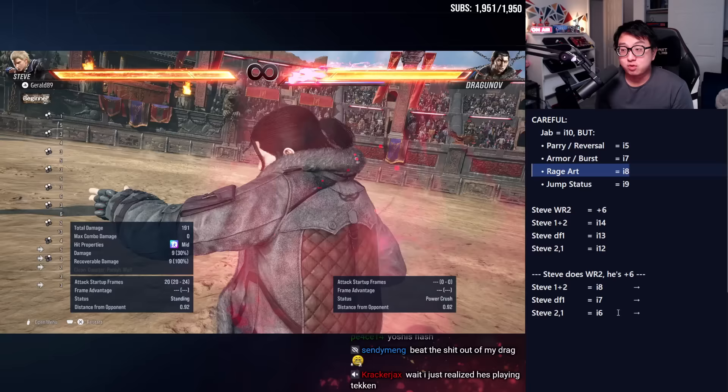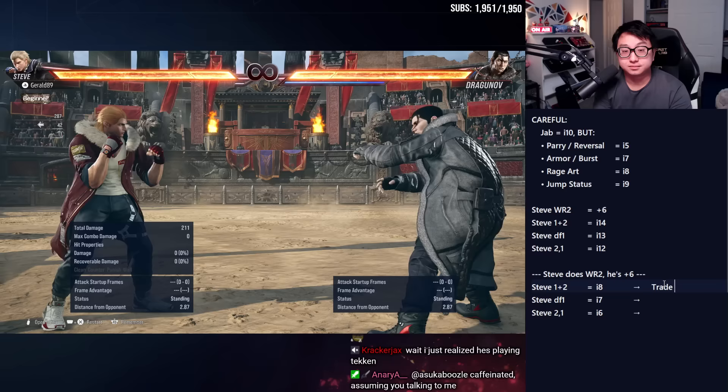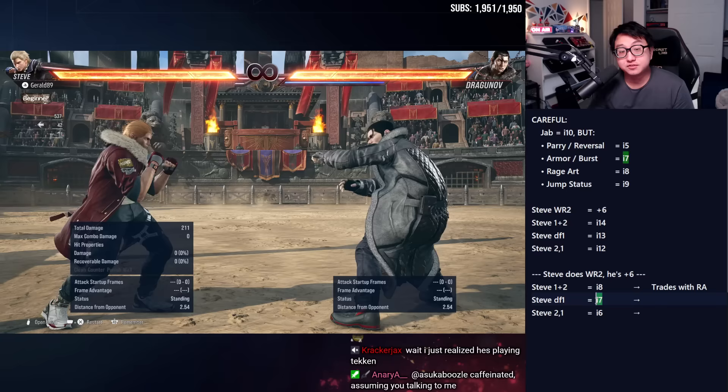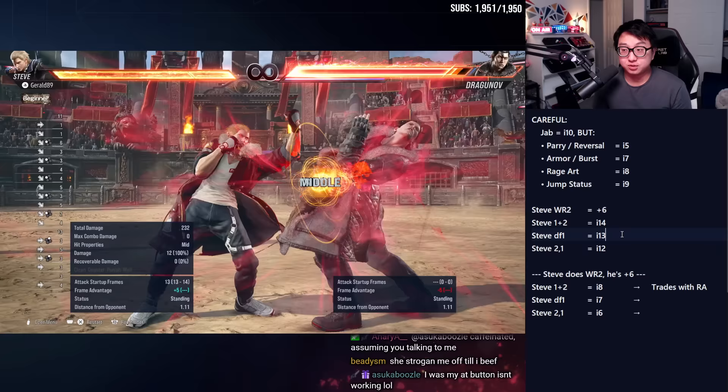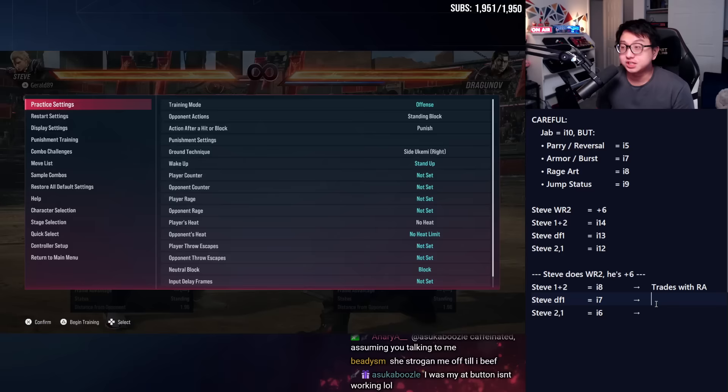So instead we use while-running two. If the rage art is eight frames and we trade with it, we lose. Steve's one-plus-two — the Sonic Fang — will trade with rage art. So if we want to beat it, we'll have to use his next fastest option: down-forward one. Down-forward one comes out in 13 frames. If I do while-running two into a 13-frame move, it beats the rage art. That's how we know the rage art is eight frames and we have to beat it with a seven-frame move.